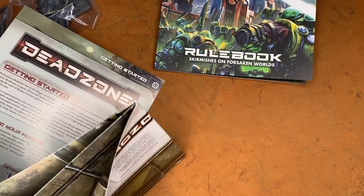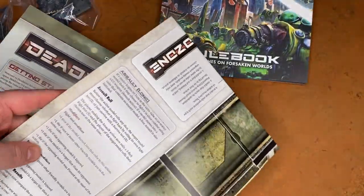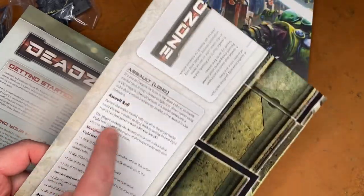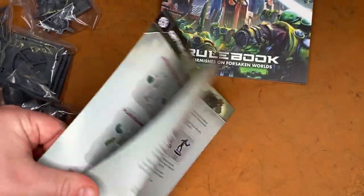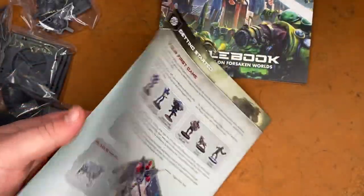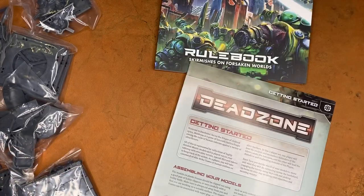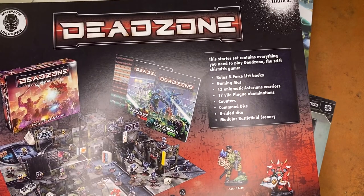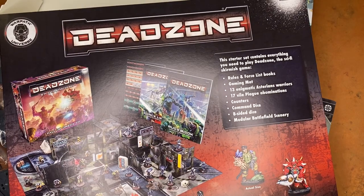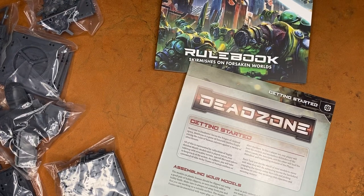We've also got a battle map, which is awesome. I like that the battle map has the rules printed on the side of it, so you can pull out your battle map, play, and have the rules right there — that's cool. And then we've got the getting started booklet with build instructions for some of the more complicated models and the terrain. But in all, a really cool set — a ton of terrain, a ton of minis. Mantic have really stepped up their game for Dead Zone, for Kings of War, all of that. If you've played Dead Zone, Kings of War, or any other Mantic games, I'd love to check out more stuff from Mantic. Let us know your thoughts, let us know what you want to see from Dead Zone, Kings of War, and other Mantic games. I'll reach out to Mantic and maybe we might get some more Mantic games on the channel soon.